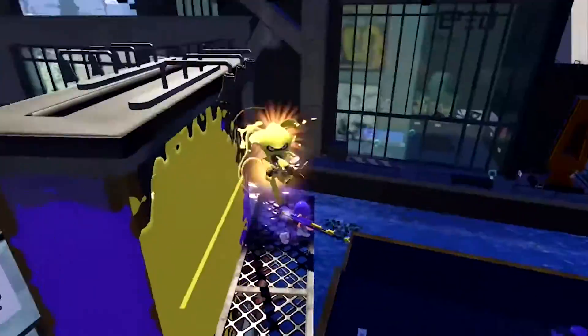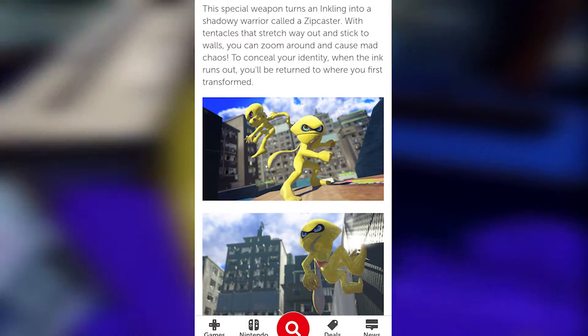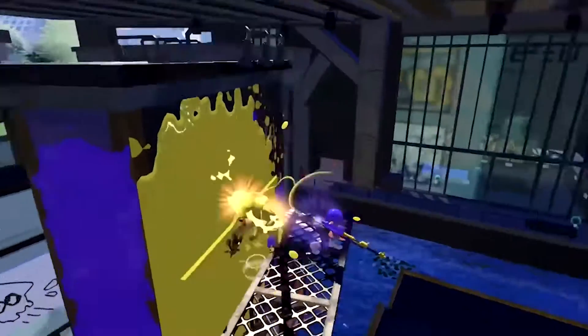Next, we see another new special, a Spider-Man-like called the Zip Caster. It allows the user to extend tentacles and use them as suction grappling hooks, allowing them to land and stick to walls, making it easier to reach difficult places. When the user lands, they also create a large spot of ink on whatever surface they land on.